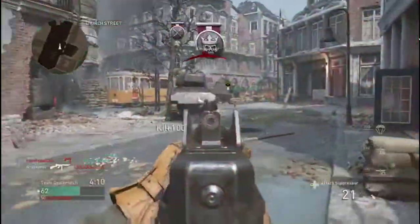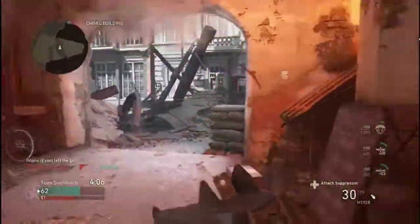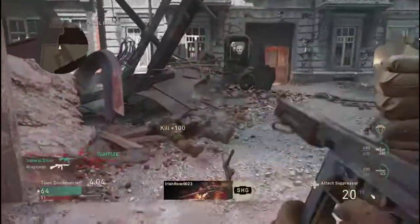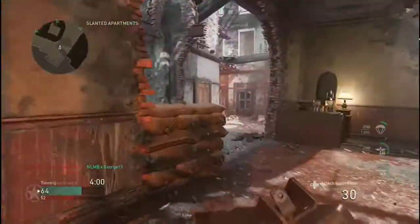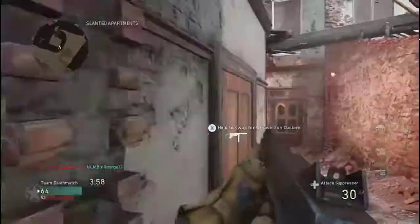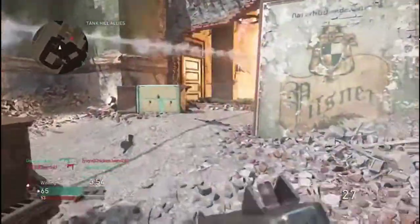I ain't doing too bad — 20 and 13. He was already weak so I was able to pick him back up. See, the spawns are very weird on this map. It'll spawn you in their spawn. I mean, if I'm able to pick up a crap ton of kills I don't care, but other times it's just like they're already waiting for you. That's what sucks about it.